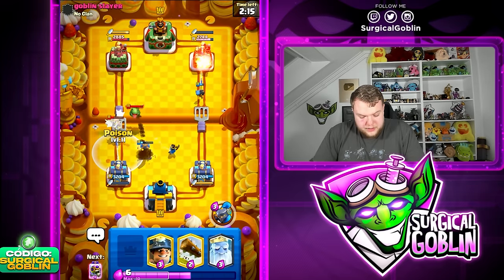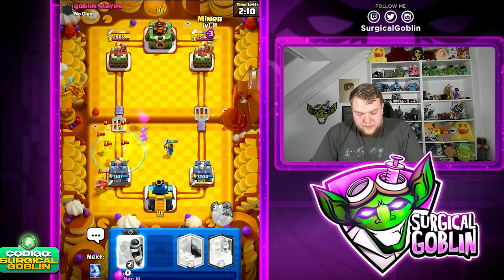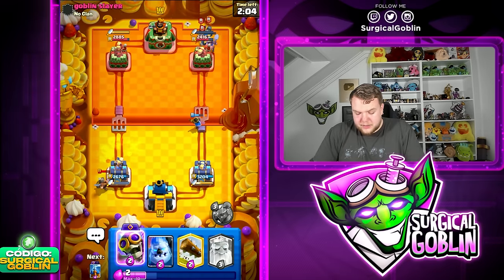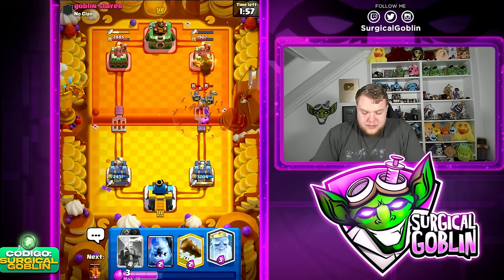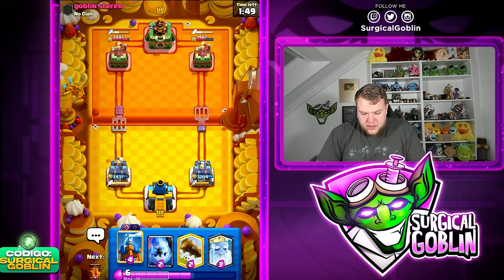Little Prince to snipe the Baby Dragon. I'm definitely going Poison here. Then Miner toward the right side — his Dagger Duchess isn't full ammo yet, so the Miner should tank a little for the Little Prince. Bomber at the bridge to chip the Guards and splash the tower. We force out Arrows — a negative elixir trade for him while we got massive damage. Interesting deck — looks like Lava Miner, probably not Balloon since he'd have played it by now.